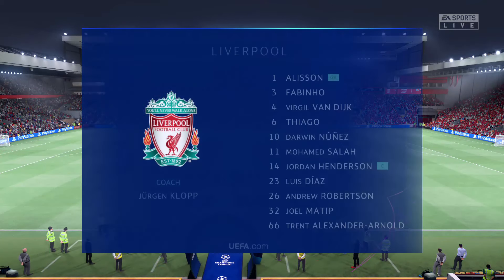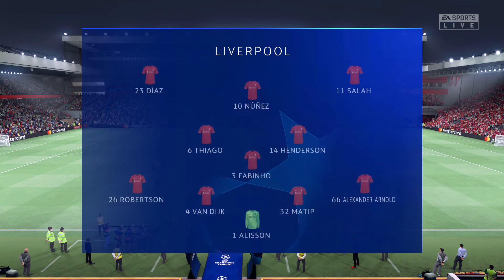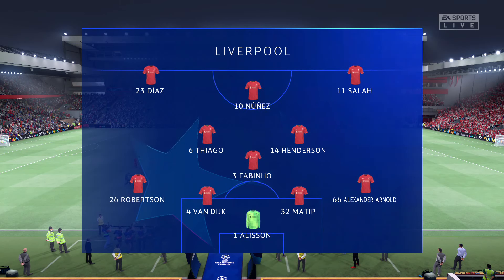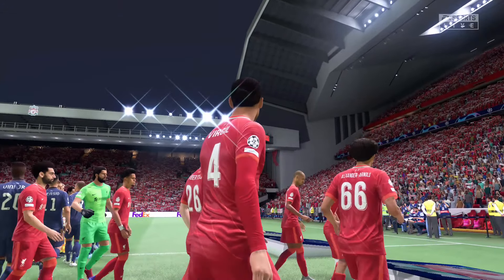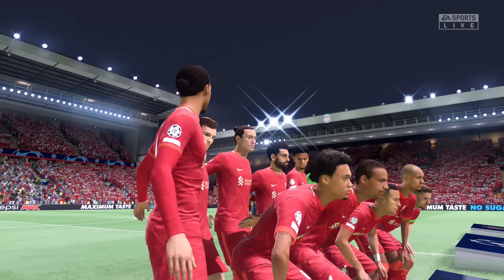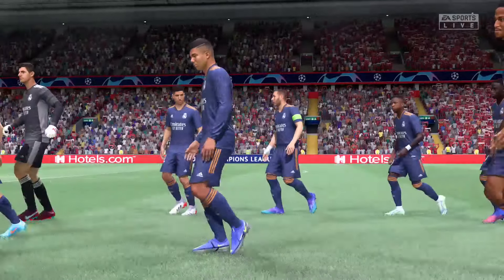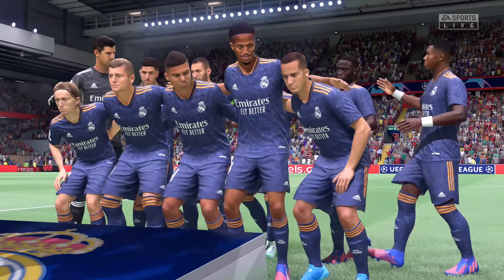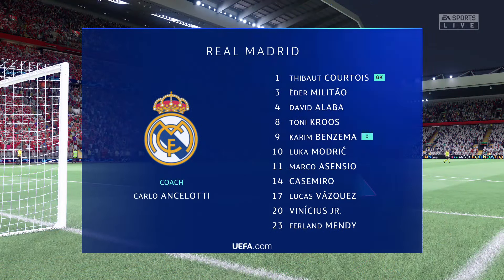The starting line-up for Liverpool: Alisson gets the nod in goal. Virgil van Dijk plays alongside Joel Matip in central defence. Jordan Henderson starts alongside Fabinho in the centre of midfield, and in this tactical set-up they have just the one player in attack. For Real Madrid: Thibaut Courtois is in goal. Toni Kroos plays with Casemiro in the centre of the pitch, and the main goal-scoring threat is provided by Karim Benzema.